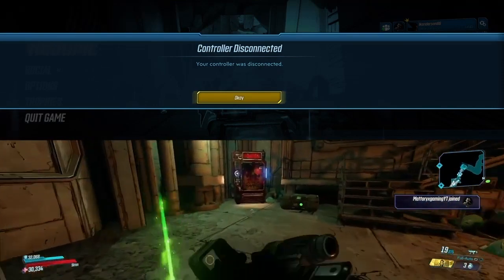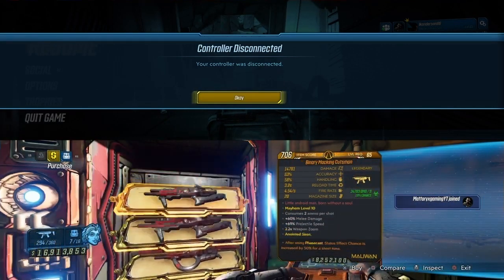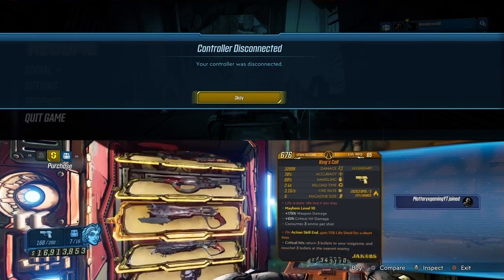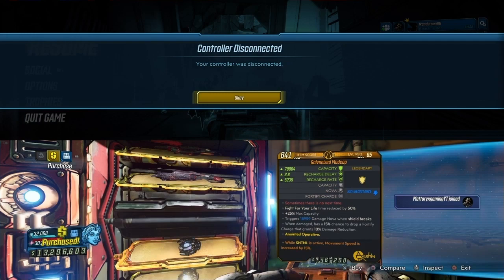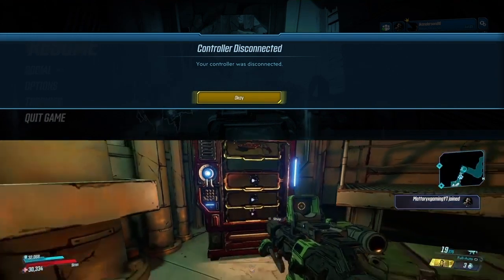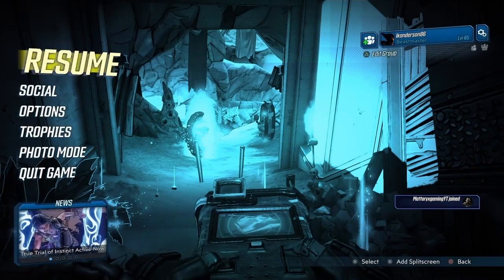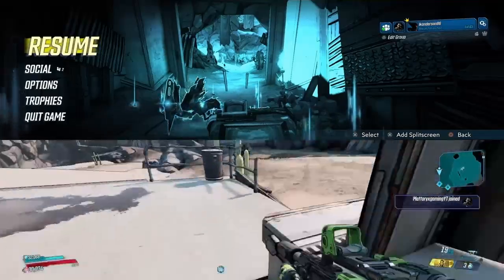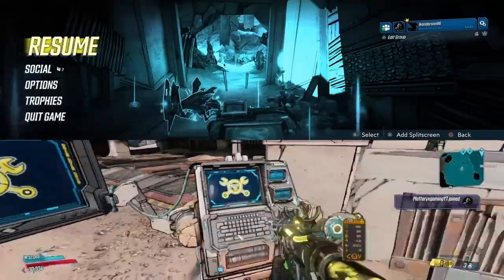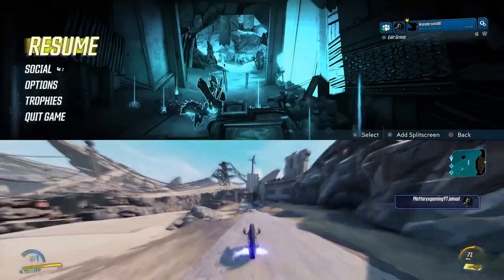Now that we're here with our second account, what we're going to want to do is hop up to Maurice's black market, find something to buy — I'll take the Queen's Call — and then I'm going to quit the game and then rejoin. Now that I've loaded back in, I'm going to drive over there and the items in Maurice's black market will be completely randomized.